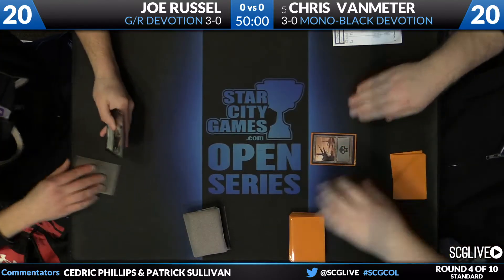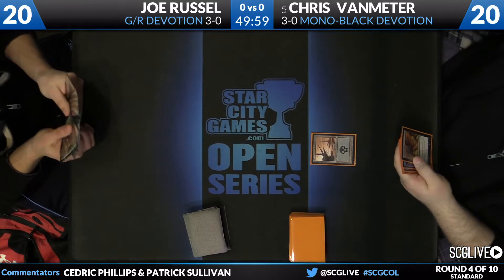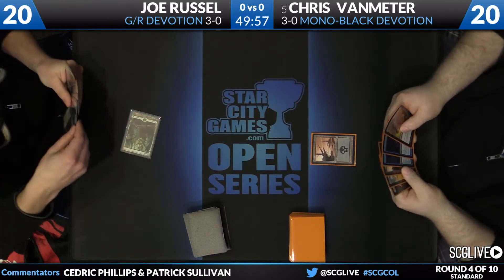He is on your right. He's the 3-0, playing Mono Black Devotion. He's playing the role of the enemy this go-around, and he's playing against Joe Russell, who's actually playing a deck that Van Meter is a little bit more known for in Green Red Monsters.